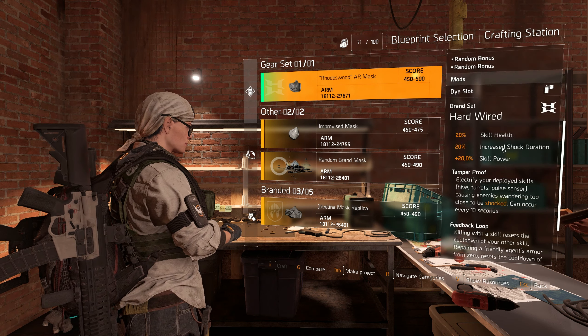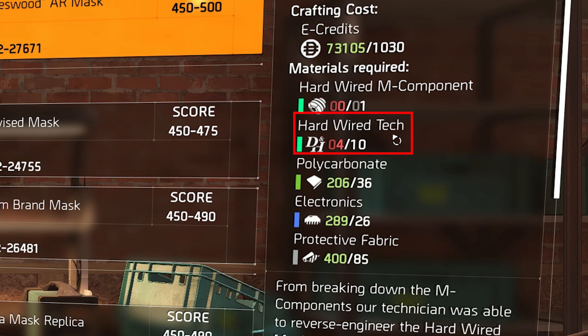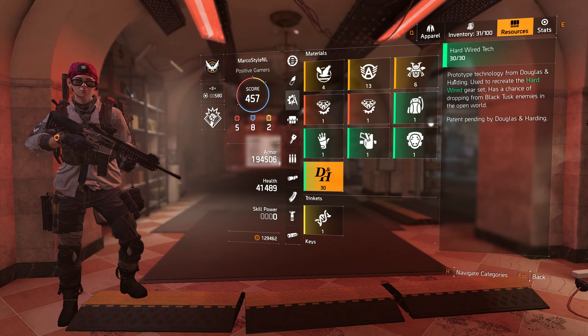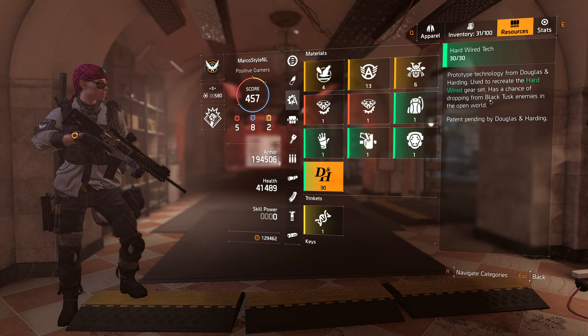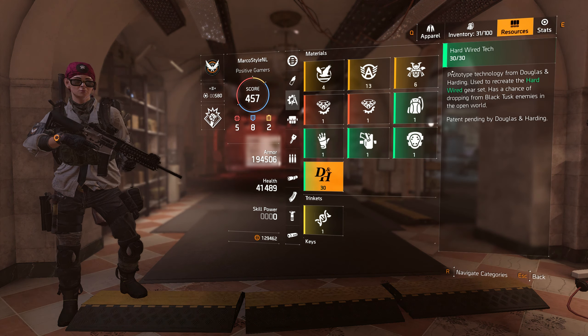After you have all the components, you can donate them to the project in the White House and you'll get your six blueprints all at once for the Hardwired gear set. But that doesn't mean you're done yet, because to craft these items you'll need crafting materials as well — a lot of them — including the special components again. Yes, you've got to farm for those again. For each gear piece you'll need one of those special components, so for the mask piece you'll need an M component, for the backpack piece a B component, and so on.